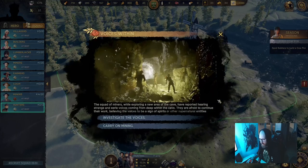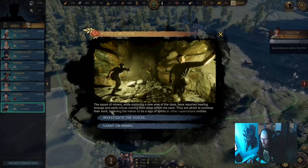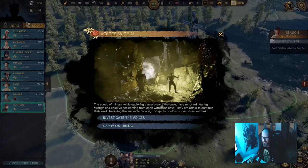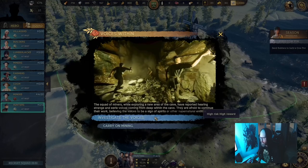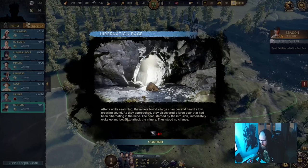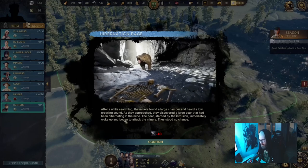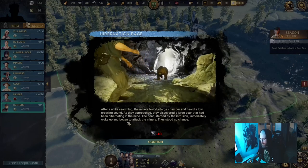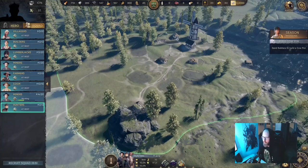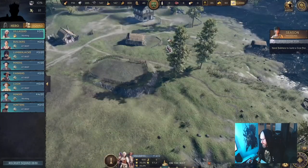There's an event: a squad of miners exploring a new cave area have reported hearing strange voices from deep within. They're afraid to continue, believing the voices to be spirits or supernatural entities. You know what — that's bullshit. Let's investigate the voices: high risk, high reward. After a while, the miners found a large chamber and heard a low growling sound. They discovered a large bear hibernating in the mine. The bear woke up startled and began attacking the miners — they stood no chance. Poor miners. So yeah, high risk high reward. This is how I treat my workers — I send them to fight bears, which they're not really capable of doing. I'm a pretty shitty lord.